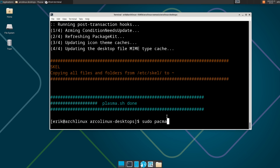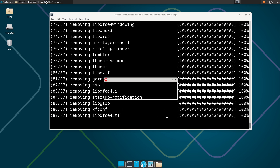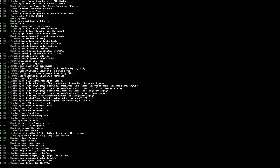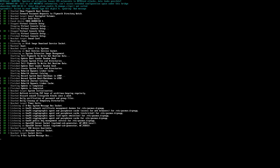So: sudo pacman -R xfce4, xfce4-goodies. It's going to fail all kinds of things — no problem, reboot. XFCE is gone, we switched out. We just want Plasma there — or Plasma and cwm, or Plasma and i3, or Plasma and BSPWM. It's your choice — combine anything with anything. Just don't run Plasma on VirtualBox.